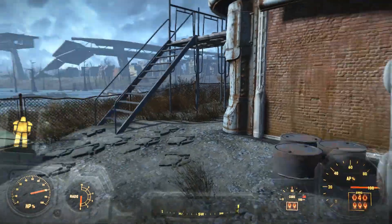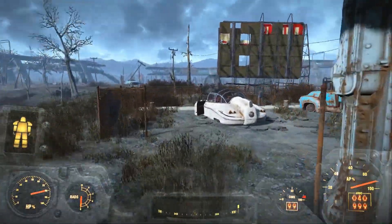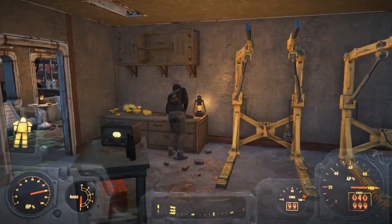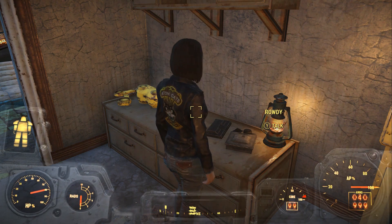There's actually a lot of people in this area that you can talk to and some places to check out, but we're just going to head back to the garage where you're going to find the lady. She's going to be hanging out over here — her name is Rowdy.